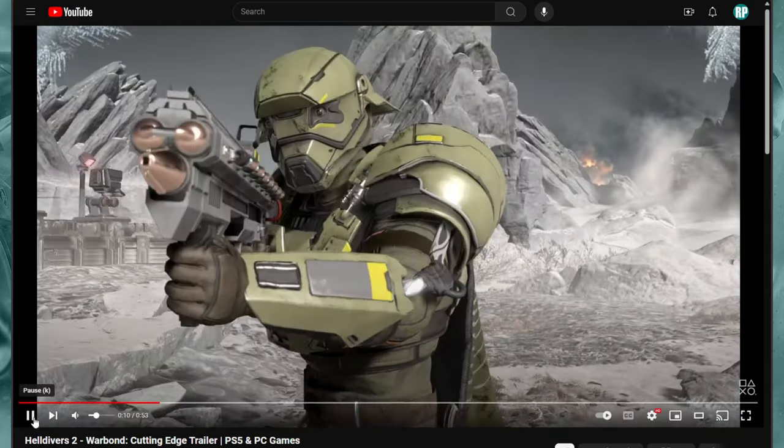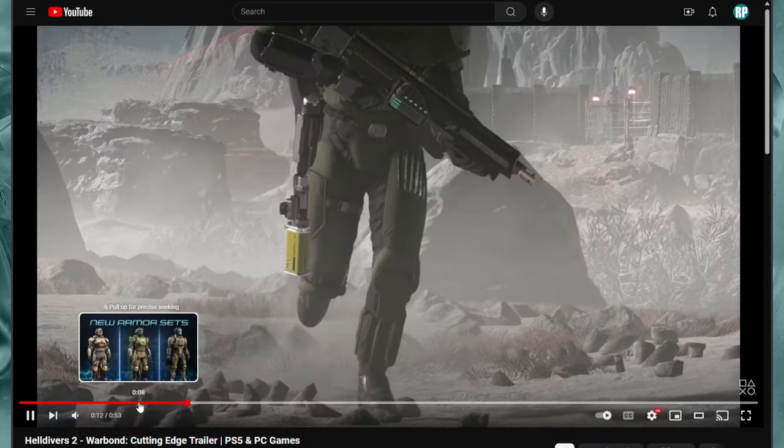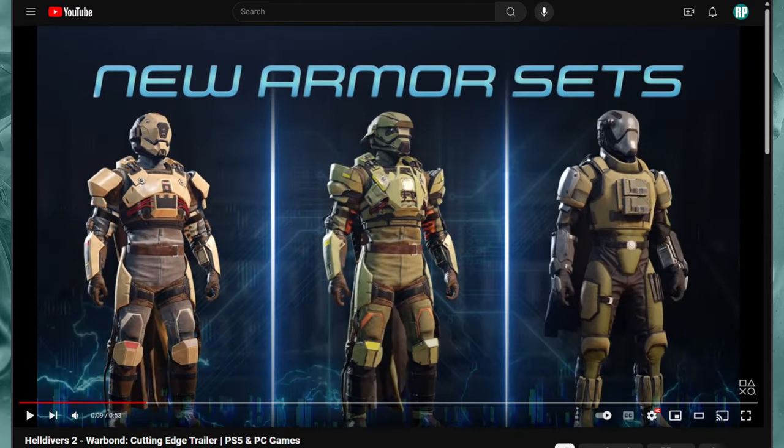New armor sets — look at those three armor sets here. Of those three, my favorite... it's kind of hard. I'm leaning towards the one on the right-hand side. The one on the far left isn't bad either. Let me know in the comments which of those three armor sets you think looks the best. One of the things I'm most curious about, apart from the looks, is the stats distribution on the armor itself and if there are going to be any new perks on the armor.